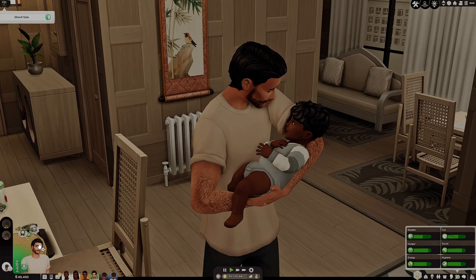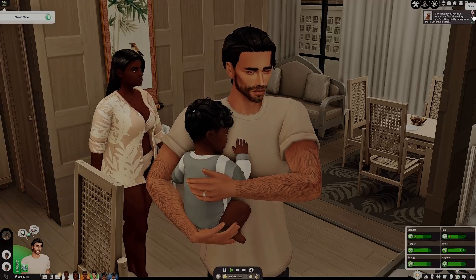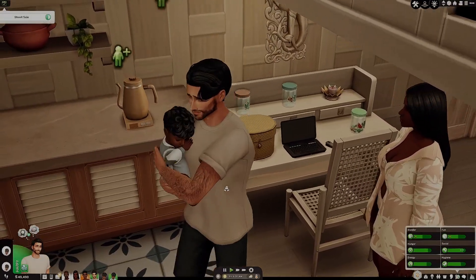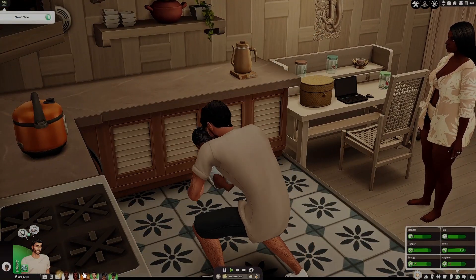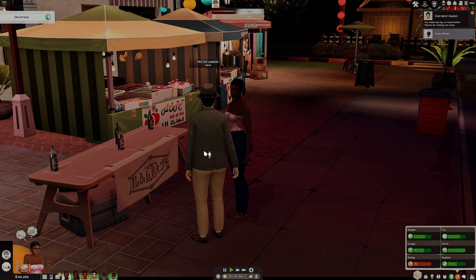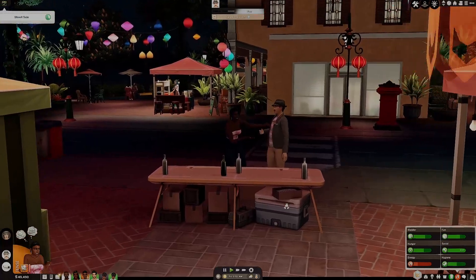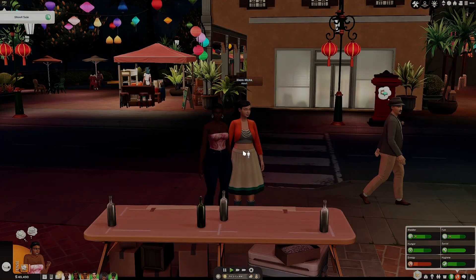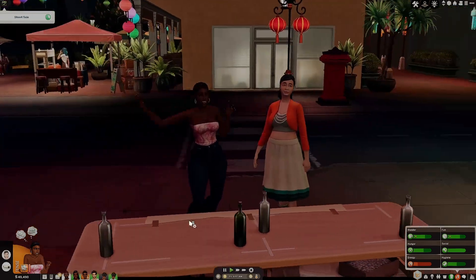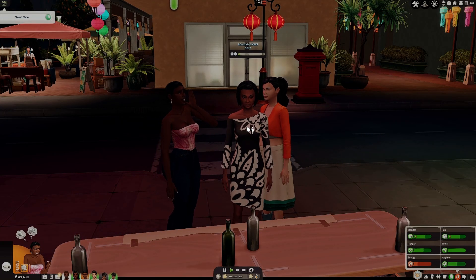Oh, we just sold a bottle of wine — 3,465 simoleons. Oh, look at that smile. Oh, we have animals in Willard's inventory — I forgot. I'll take them out and sell them after we're done with this episode but I completely forgot. Danitha, can you please change your clothes, honey? Jasper and Emery just got a sentiment together — that's so cute. The night market is going to be closing in just a few minutes. How many did we sell? I think we sold three bottles. Last time we had a wine sale they all sold like crazy, but out here in Tomerang it seems a little bit more difficult.